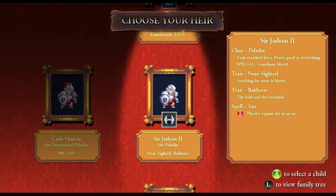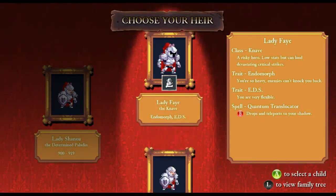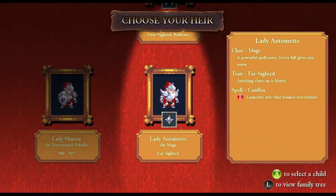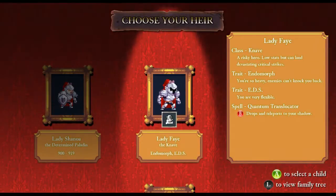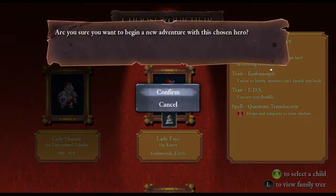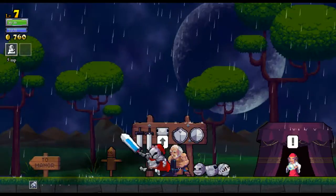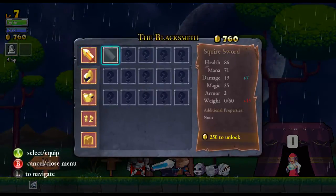So I'm assuming I'm now going to want to lock down. Nearsighted baldness - farsighted, and the Knave. Well, I'll take the Knave. I will take the Knave and I will take a sword and I will take a lockdown - a Knave sword lockdown if you will.